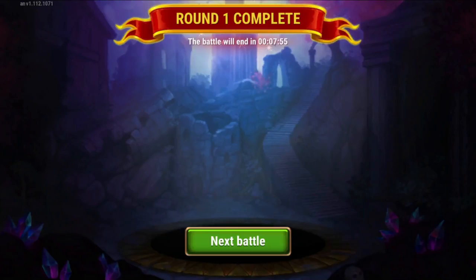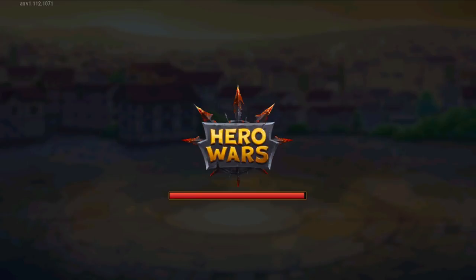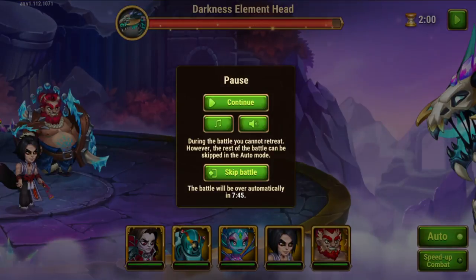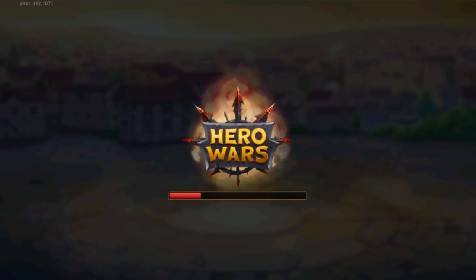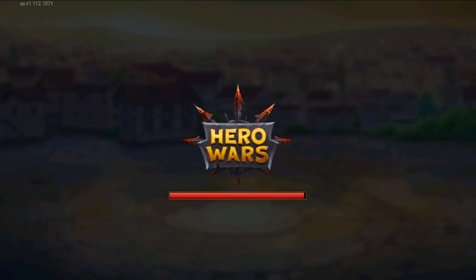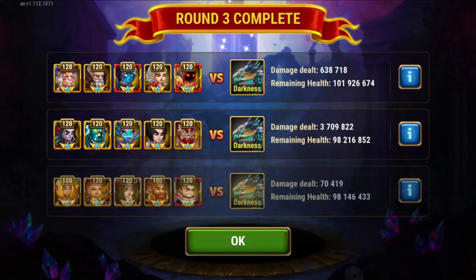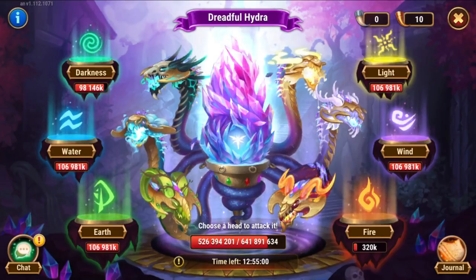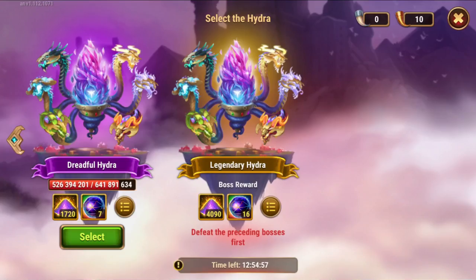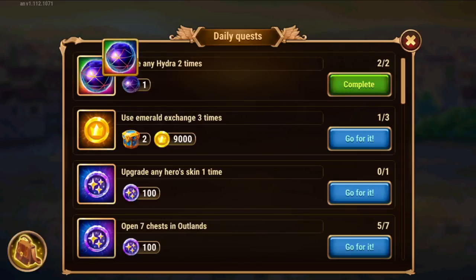Now just skip — get this done quick. Then we go back to the rewards. Done. I've spent all my three free horns. I have accumulated horns for other occasions, but my free-to-play horns are done. So we'll stop now. This is how I do my day-to-day basis. Now I collect the rewards: one, two, and three.